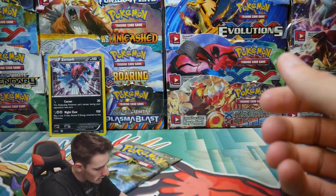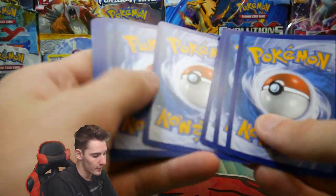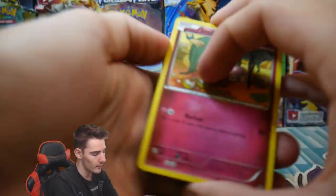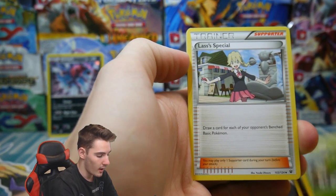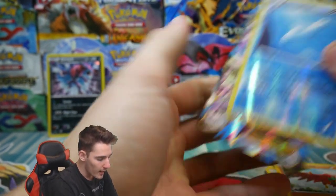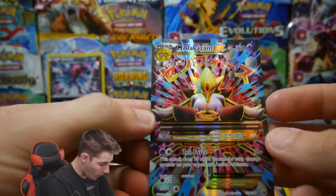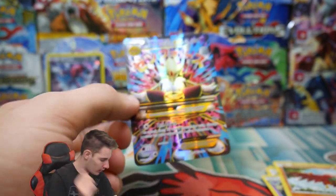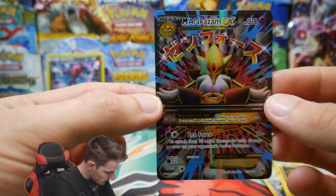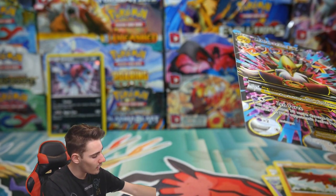Last pack to pull it back together — that'll mean we opened up 12 packs and got only a holo. But there's a code card nonetheless. We have a Snubbull, a Seel, Bronzor, a Lassus Special, Weezing, a Heart Launcher, Dunsparce, and — oh! A Mega Alakazam EX Full Art! I thought that was the Umbreon — I honestly thought it was the Umbreon. Look at that card. Mega Alakazam EX Full Art on the last pack of this opening!